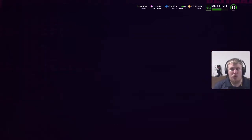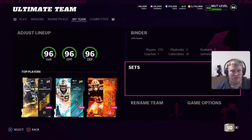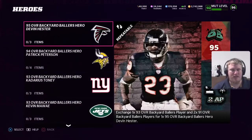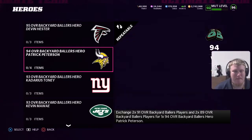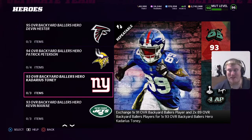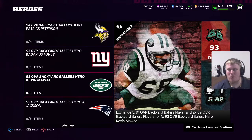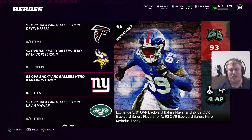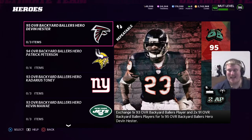This release also brings us some new player items. Heading over to sets and looking at the heroes: Devin Hester comes in with a 95 overall cornerback card, Pat Peterson with a 94 overall wide receiver card, Kadarius Toney gets another card just coming off the heels of that LTD release with a 93 overall quarterback card, and Kevin Mawai comes in with a 93 overall right outside linebacker card. Four new heroes today — I love the Pat Pete, I love the Kadarius Toney, and Devin Hester looks like a mean corner card as well.